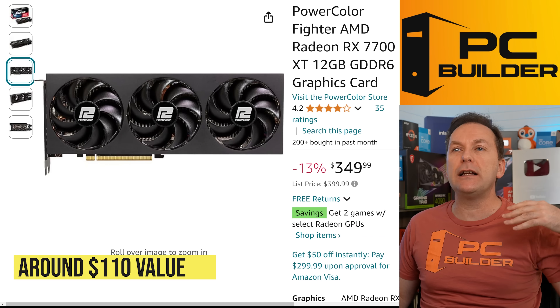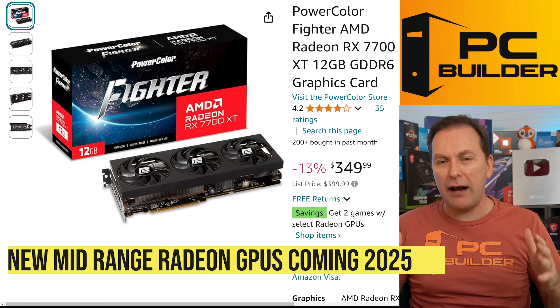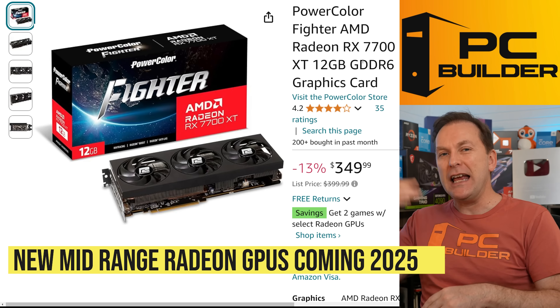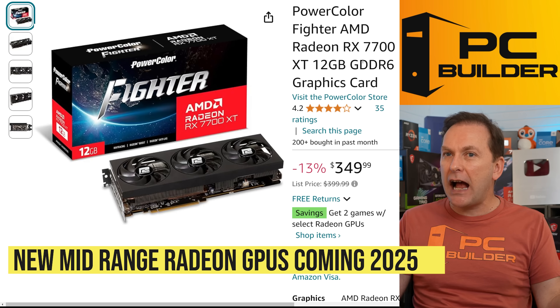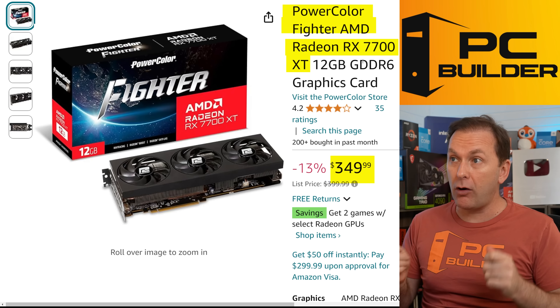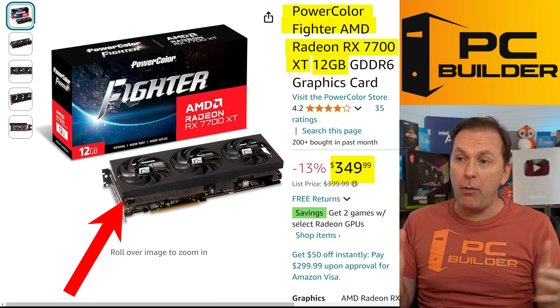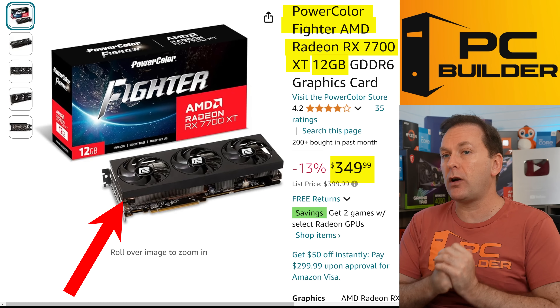Why is AMD doing that? They want to liquidate all of these graphics cards because they are launching mid-range graphics cards first in the new year, so everything's got to go. That's why you're seeing these insane deals right now. $349 for the PowerColor Fighter RX 7700 XT, 12GB of VRAM — this is the three-fan model with a nice beefy cooler on it. Overall, a great model.